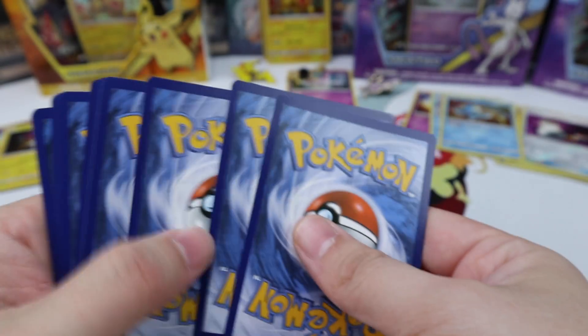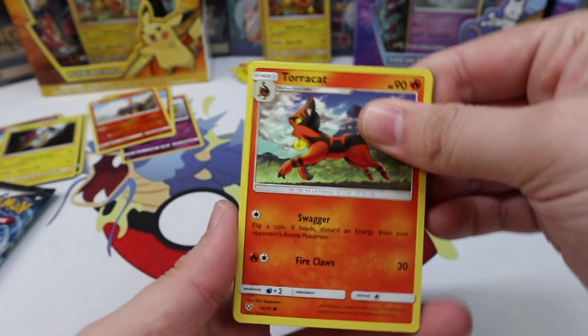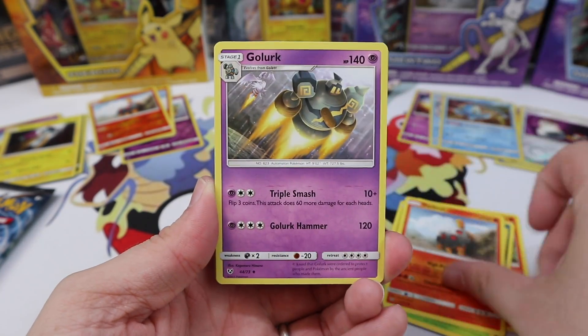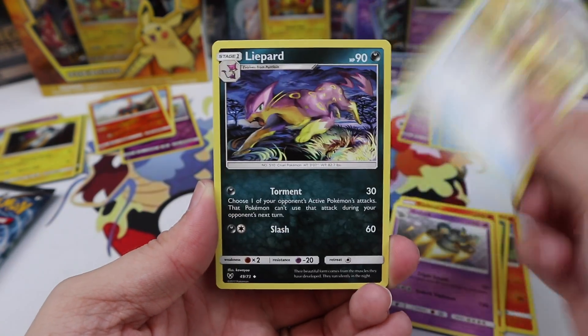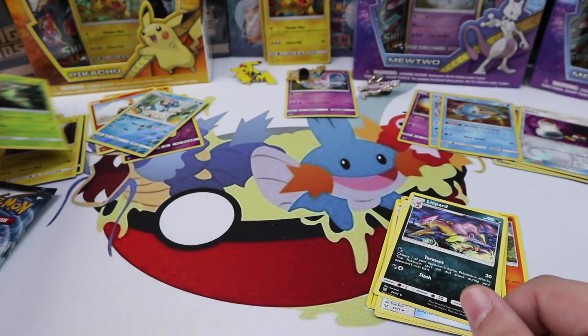I'm seriously worried about these pulls — six packs and no Ultras. We have Zorua, an Ivysaur, Torkoal, Golurk, an Energy Retrieval, Liepard, Totodile, Virizion holo.